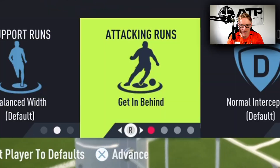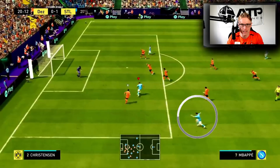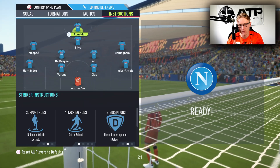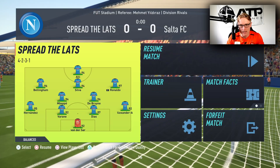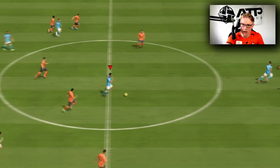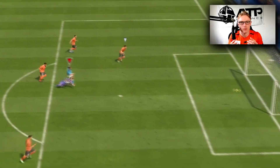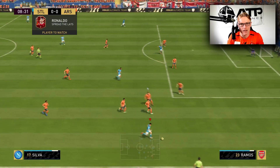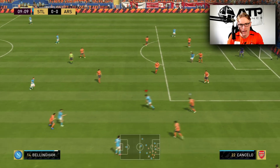If you are struggling in the attack and you feel like you don't have any options to pass to, it could be something in your attackers which is preventing this. I've always advocated having 'Get in Behind' on your attackers, where basically you have your attackers run along the line of the defence in behind on those curled runs. It's great because it gives you options going forwards, you can put through balls through. But sometimes those through balls actually go closer to the defender than to your attacker.